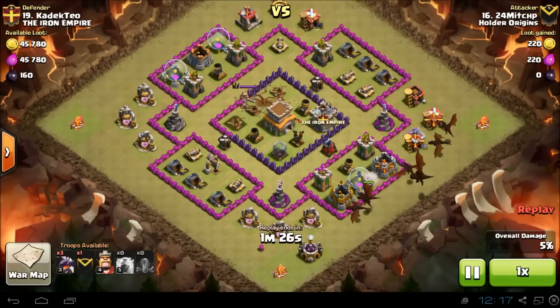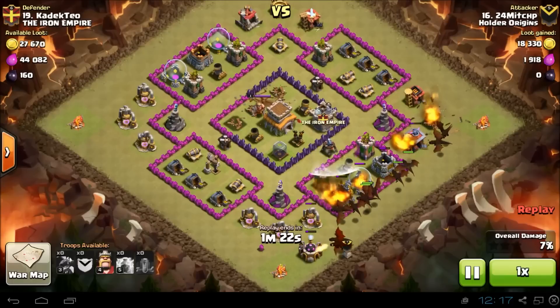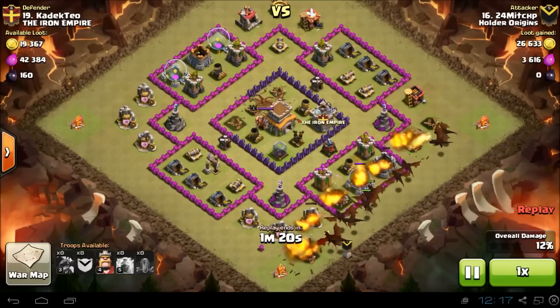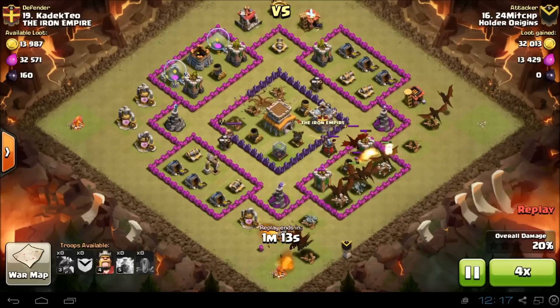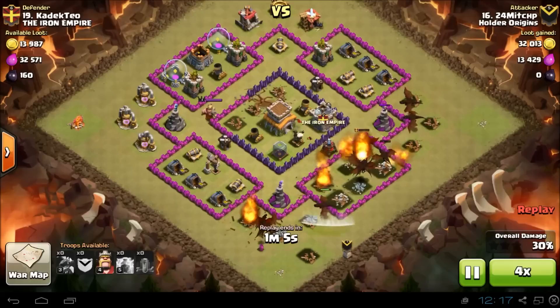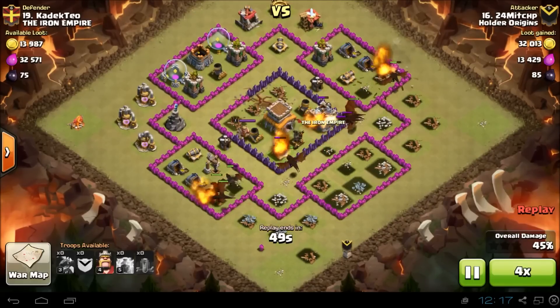He elected to take a dragon in the CC, though this would be very effective with loons in the CC as well. At this point, even with an anti-dragon base specifically designed against the strategy, the battle is basically already over.